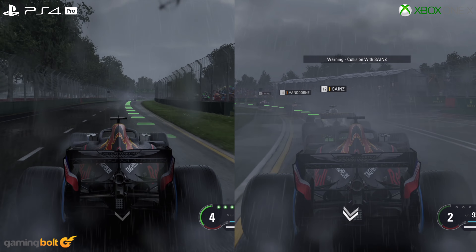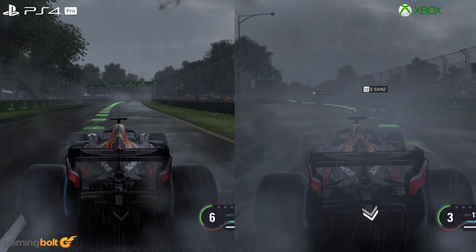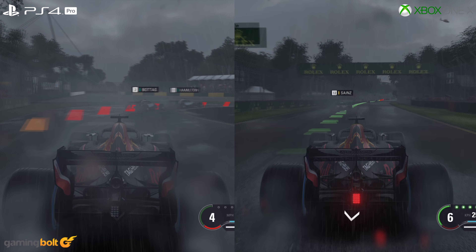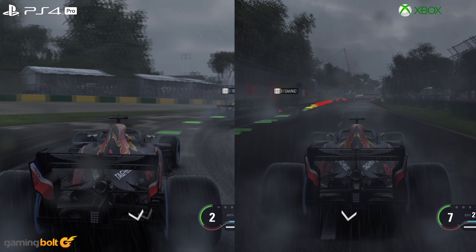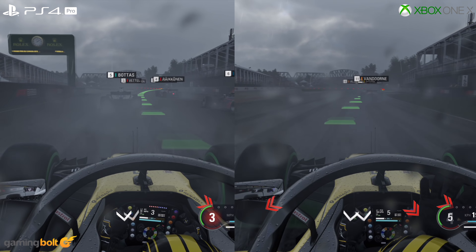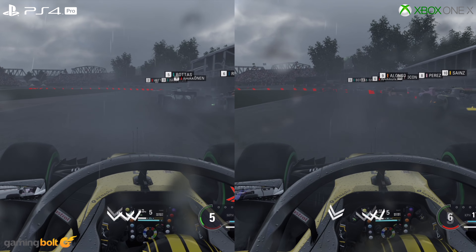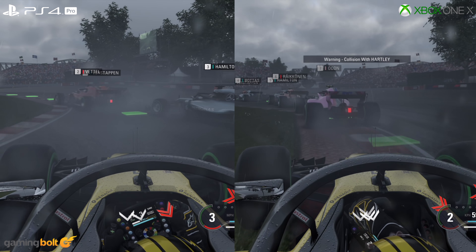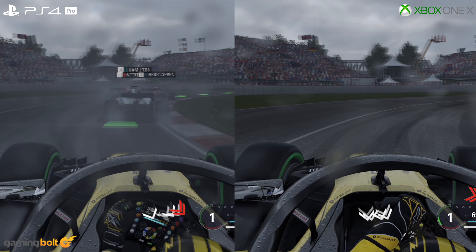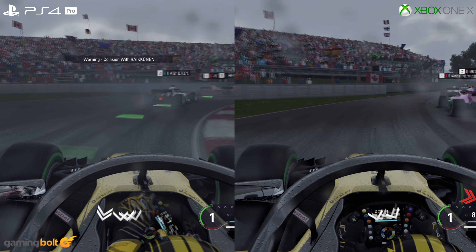So overall, as far as performance goes, the Xbox One X manages to deliver a better frame rate. Other than the performance differences, the Xbox One X also benefits from better shadow quality, but other aspects like object rendering, filtering quality, and material quality all remain consistent across both versions. As expected, Microsoft's Xbox One X delivers the better deal here, but the PS4 Pro version is not that far behind.